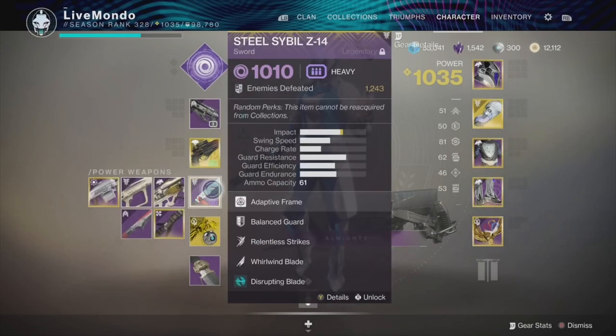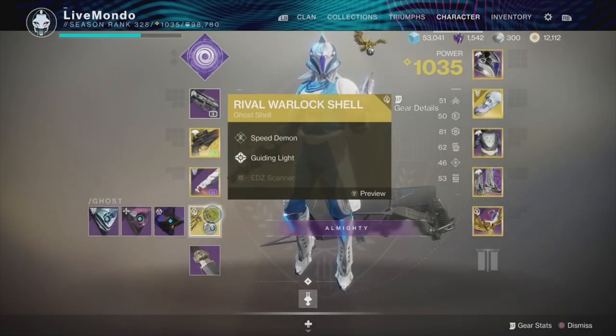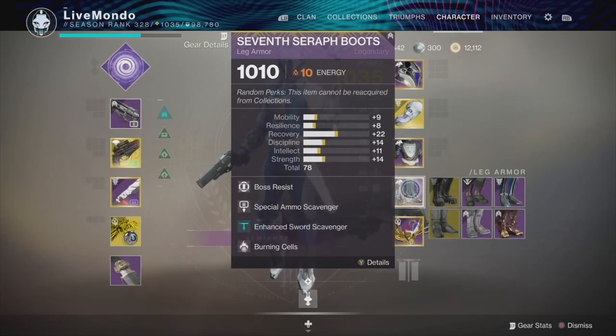The sword I'm using has Relentless Strikes and Whirlwind Blade. Relentless Strikes is the right shoulder - keep tapping that and you're doing more damage. It's got a disruption mod on it. Passive Guard, Global Reach and Ashes to Assets on my bond. Ashes to Assets gives more super for grenade kills. Passive Guard gives me a massive damage reduction while I've got the sword out.